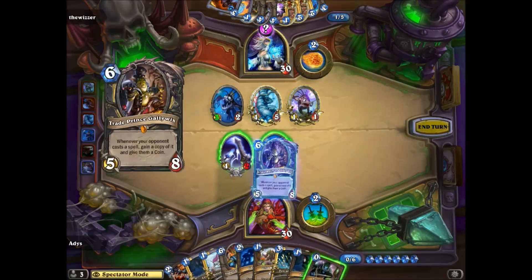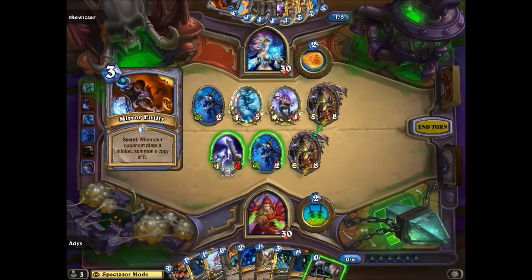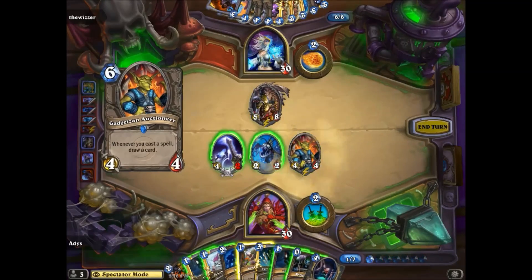If you're not convinced, let's watch the exact same setup again: with Trade Prince Galawix played first and Gadgetzan Auctioneer played second. Watch this with the exact same setup — Trade Prince Galawix now triggers first.